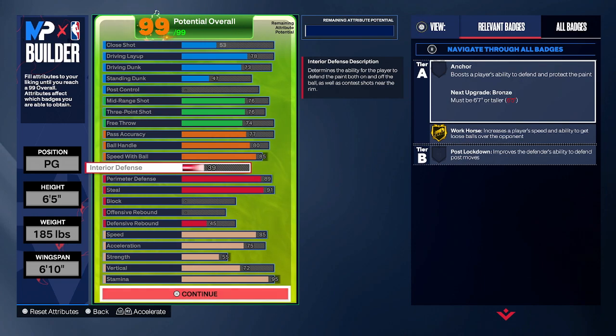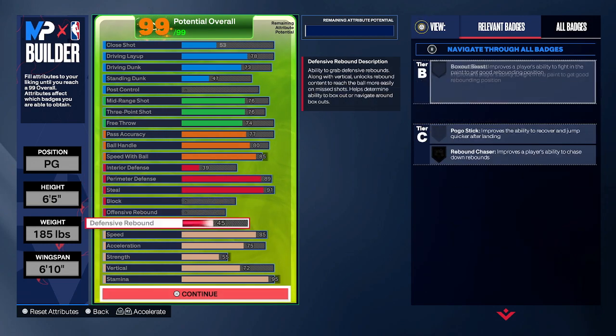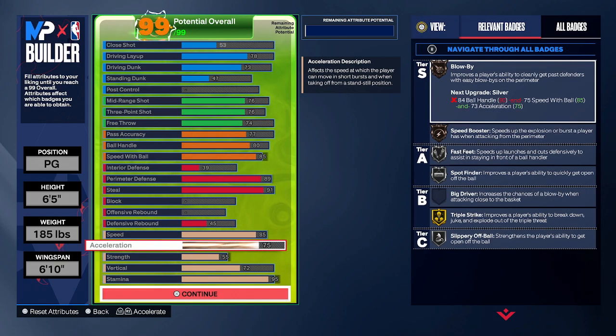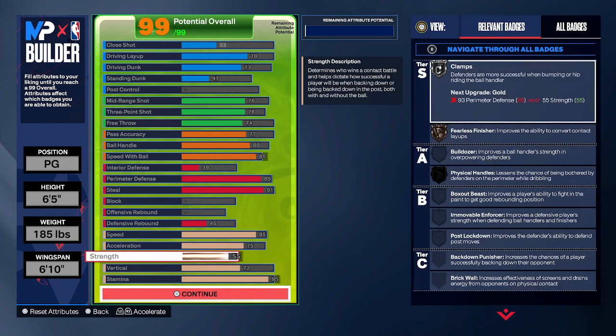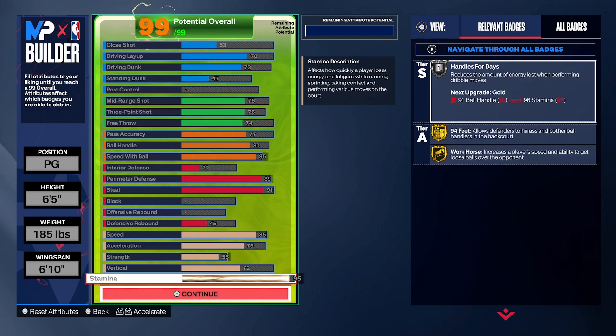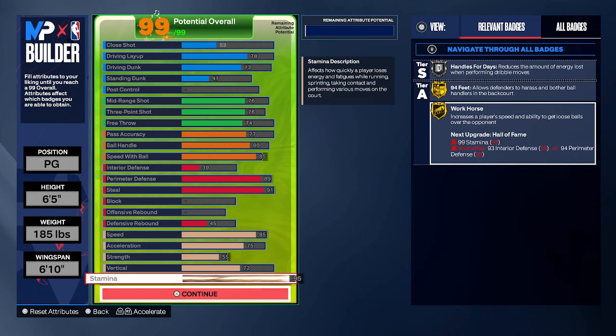For the defensive side of things, I ended up with a 39 interior defense just because of the perimeter defense, but I went with an 89 perimeter defense and a 91 steal. And then we have a 45 defensive rebound. For the physicals on this build, we have an 85 speed, a 75 acceleration, a 55 strength so we can pick up silver clamps, a 72 vertical just so we can reach that threshold for posterizer and gold aerial wizard. And then we also have a 95 stamina, which is going to give us silver handles for days, gold 94 feet, and gold workhorse. And that right there just ties the build together.